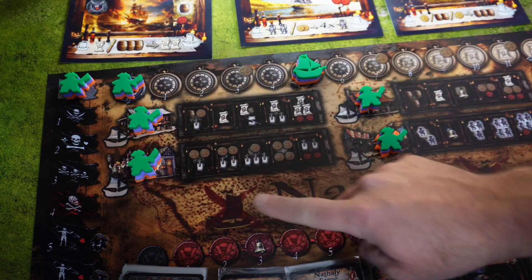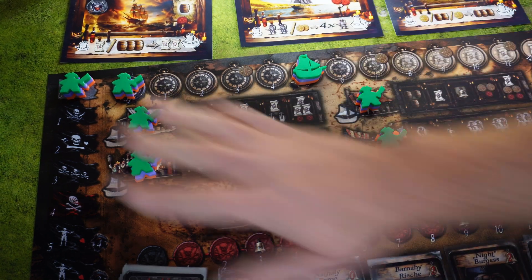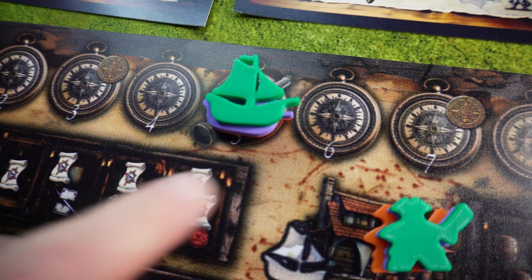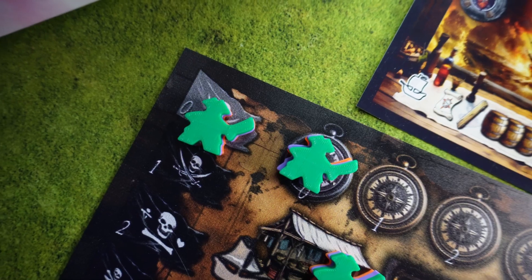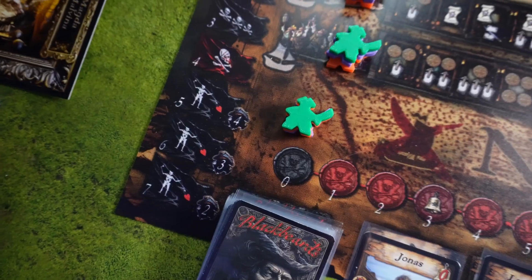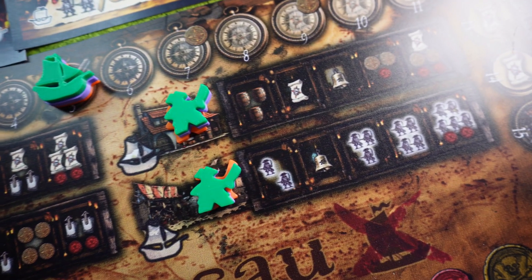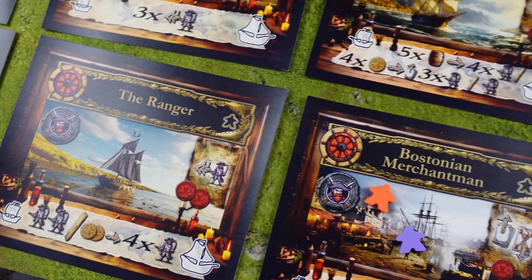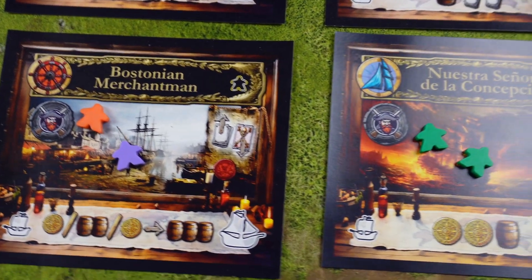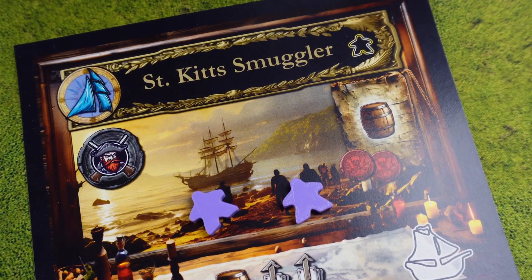Now the players need to put out some petty officers, and also a sloop out on the Nassau board itself. Each player places a sloop on the fifth field on the treasure map track, one on zero on the control fleet track, one on the flying gang support track, plus one on each of the four different venue tracks: the marketplace, merchant fields, and the tavern. Starting with the first player, each player places out two pirate pawns on any ship mutiny field on the board. The last player gets to place an additional third pirate pawn.